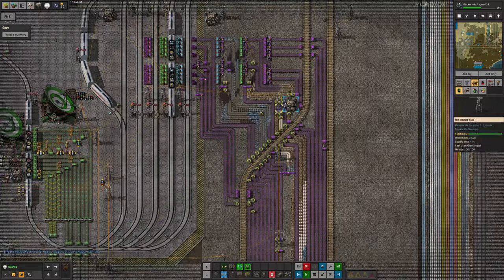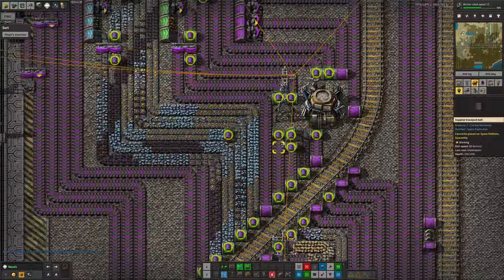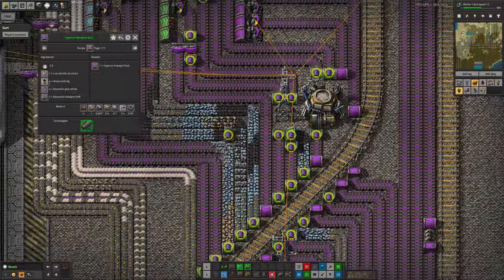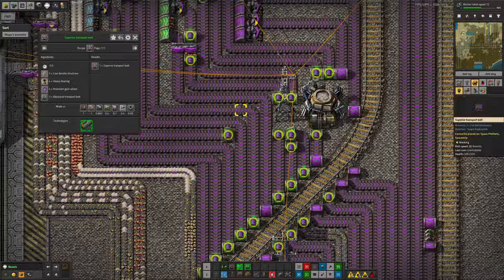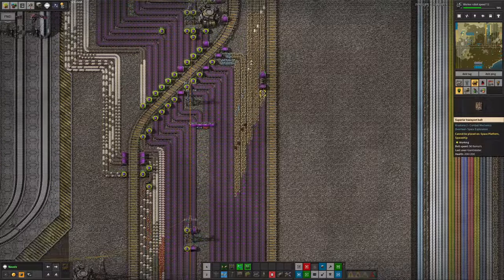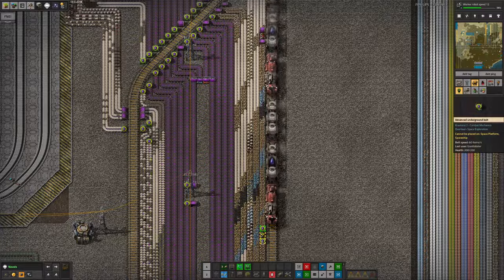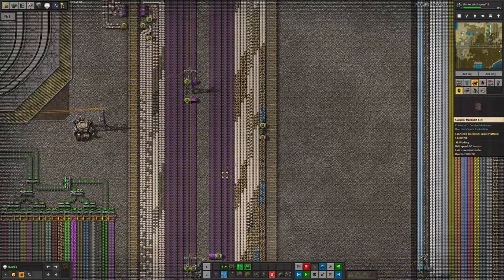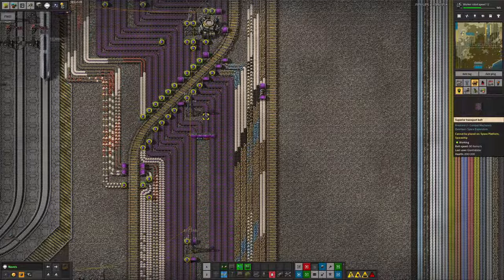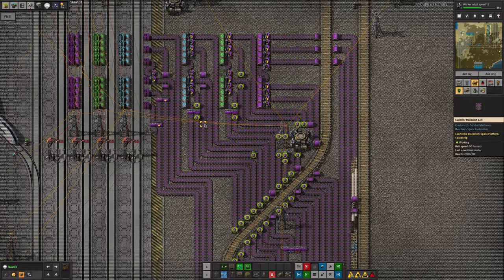Continuing on with the disposal system, we're still waiting for a lot of iridium bearings to be made in order to make these underground belts. In order to make one purple underground belt it takes 40 superior transport belts, each of which takes four heavy bearings, so one underground belt takes 160 heavy bearings. It might be worth going through this design, pulling up and removing some of the excess straight belts and pieces down here — we might even be able to have some sections link straight through. If we can save enough belt pieces, it might allow us to finally get around to building all of these underground belts.